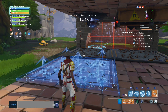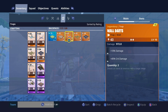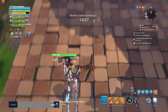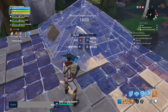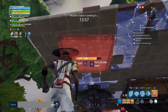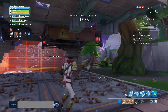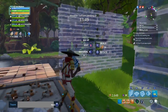The Save the World packages will be coming back to the store this week with 50% off for the Standard, Deluxe, Super Deluxe, and Limited Edition Founders Pack, which means you will be able to gain access to the gun, the Nocturno, for those that don't own it. So feel free to jump on that if you are interested in purchasing Save the World, which I highly recommend because you will gain access to a bunch of free V-Bucks which you can use to spend in either Save the World or Battle Royale.